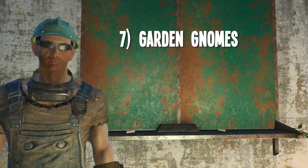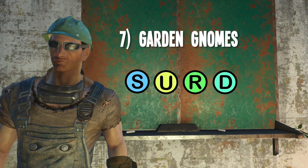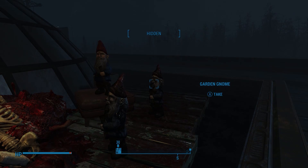Number seven: the Garden Gnomes. Seems like Far Harbor added a lot of cool decorative items, and the Garden Gnomes make a return from Fallout 3 and New Vegas all around Far Harbor. While not totally a unique item, they aren't that common. However, you can find four in one spot on the roof of the Vim Pop Factory near the dome. I've got to see what this is. Oh my god, it's like a sick and twisted gnome shrine! That's just hilarious. Alright guys, there's a fun little Easter egg for you.